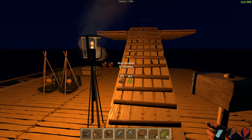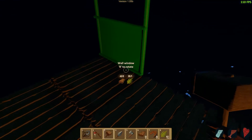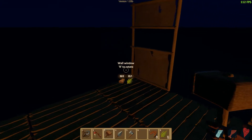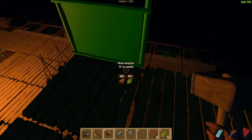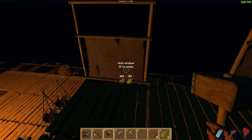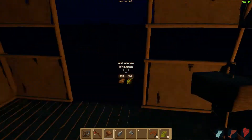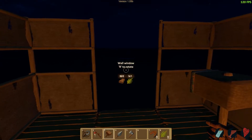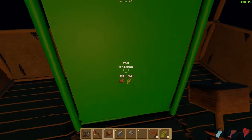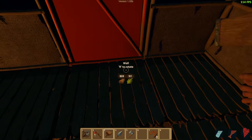I'm going to make some window walls because I like window walls, and we're going to place them like this, rotate and place them like this and like that, rotate again and place them like that. We'll rotate twice and place two more. We can also make solid walls, so we're going to do a few solid walls too and put them like this.